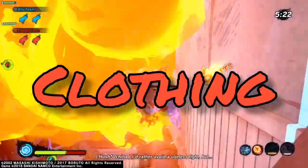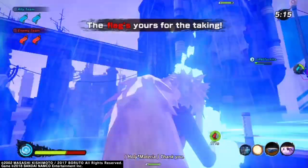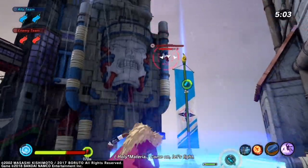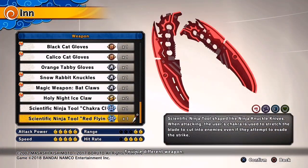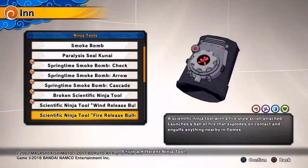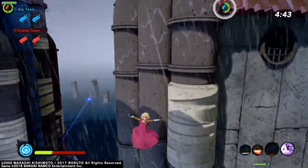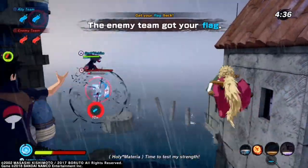For the clothing when defending as an attack type, you can run similar stuff — movement speed is always good, or Clear Mind. First Blood is good so you can have your ultimate more quickly. For your weapon, use whatever you're most comfortable with as an attack type — I prefer knuckle knives, but claws or anything else work. For the ninja tool when defending, use the Scientific Ninja Tool Fire Release Bullet, because it can break Water Pillar and Sand Shield. You'll often see healers use Water Pillar to run the flag or let teammates cap it.